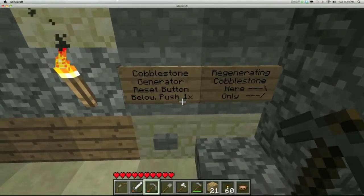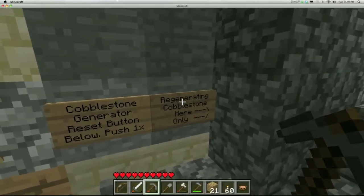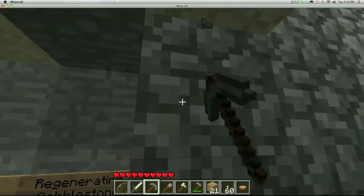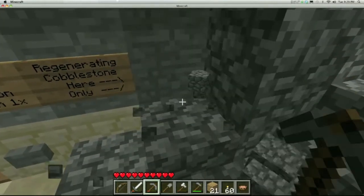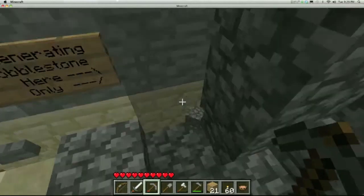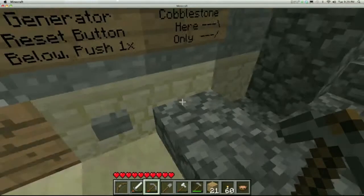Okay, this is the next one. Cobblestone generator reset button — push one time. Regenerating cobblestone here only. We'll see if our cobblestone actually regenerates. It did not. As I said, it seems to need resets.